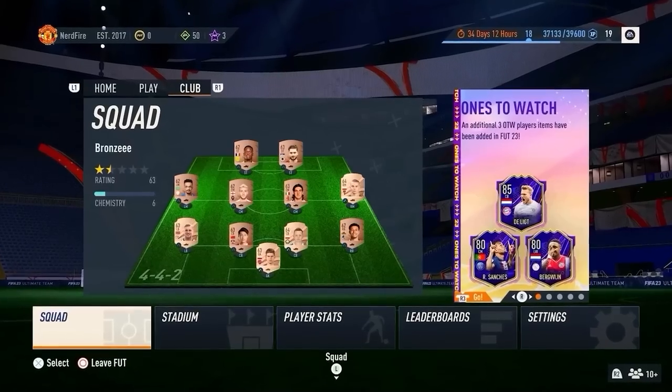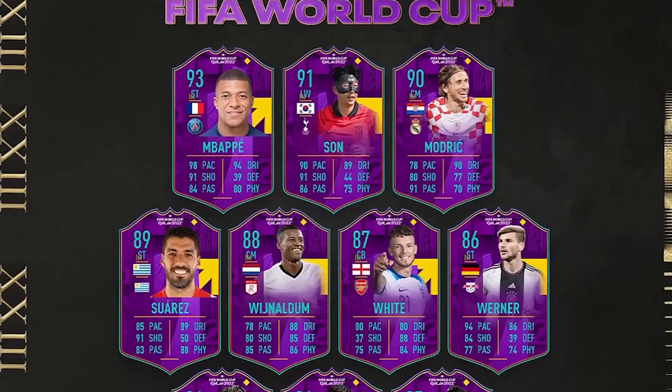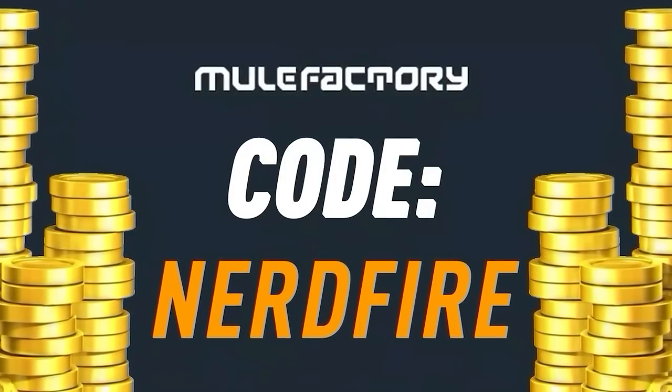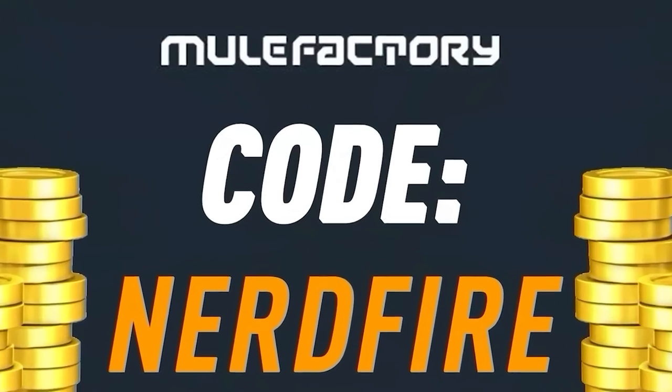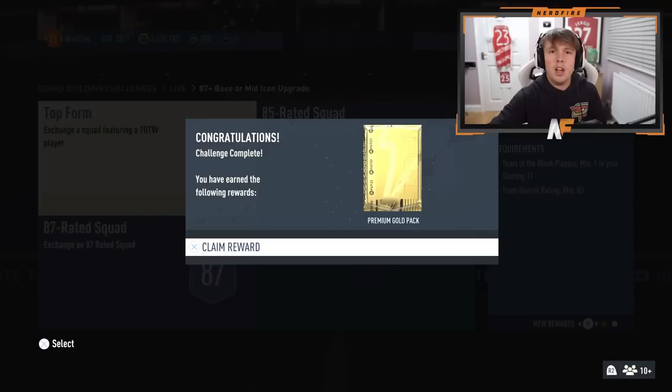Let's go ahead and open up the 87 plus base or mid icon pack and see what we can get. If you've got a terrible team, no coins, and you want to buy some of the brand new players from the Road to the World Cup promo, go to MuleFactory.com for the cheapest, safest, most reliable coins. Use code NerdFire at checkout for five percent off. Link is in the description below.